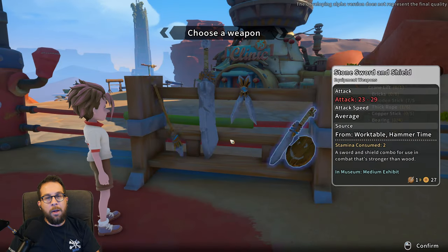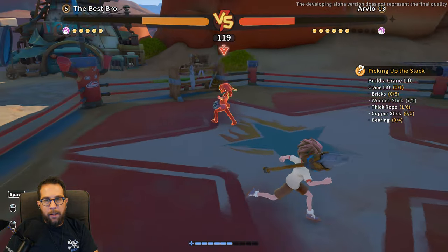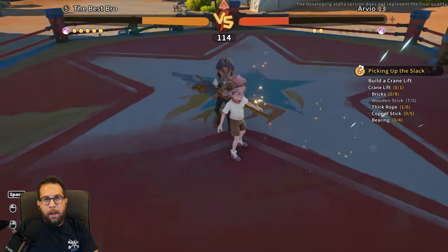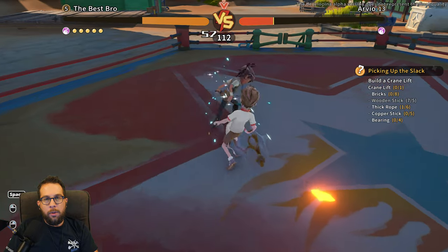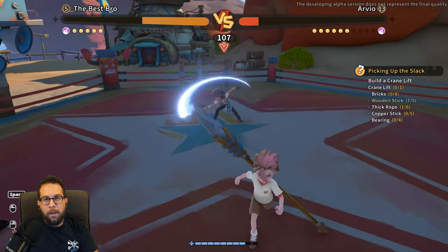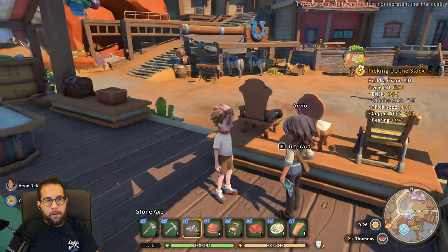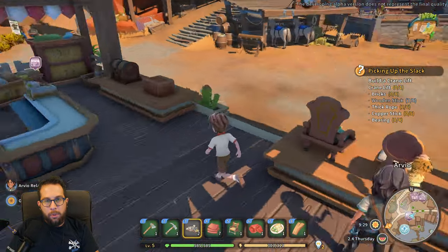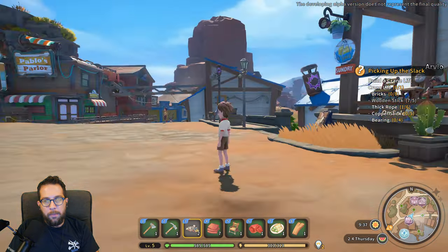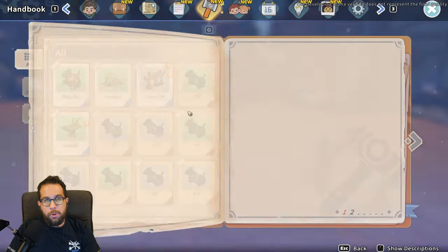Let's go ahead and duel — it's not really to the death. Other than their health, they also have a gauge underneath called the break meter, represented by those yellow circles. When that's broken they take extra damage, so make sure you don't back off after it breaks — just go in and get as much DPS as you can. You'll have to frequently break their stance. After you challenge them to combat, you get some money and increase reputation, and it also gives you experience toward your combat stat.